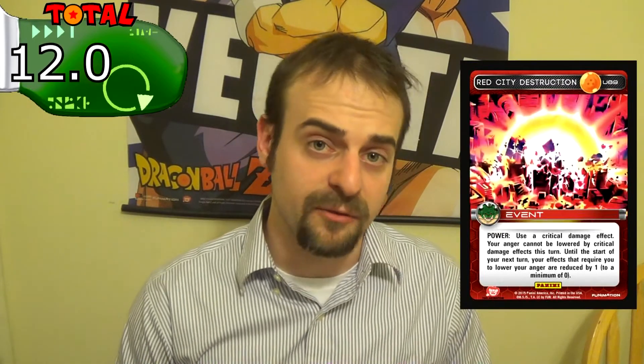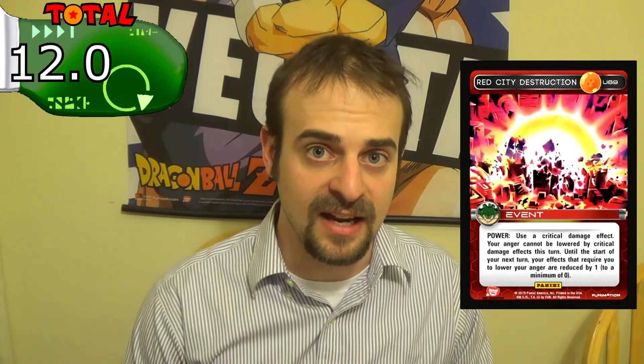Adding up the scores gives this card a total of 12 out of 15. This is a really strong card and, like I said earlier, it is going to be the backbone of an entire deck archetype, much like Orange Guardian Drill will be. There are a lot of red style cards that cost anger to activate, and I can only imagine that those effects will increase as time goes on. So I hope you liked week 12 of my card of the week segment. Next week is Saiyan style, so if you have an idea of what Saiyan style card I should review, please comment below. And as always, turn your dial to Random Number Gaming for weekly updates for the Dragon Ball Z card game.